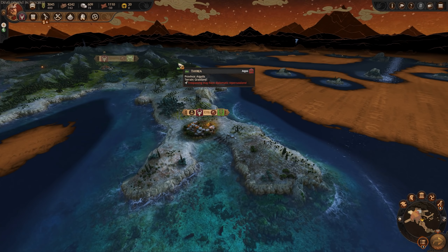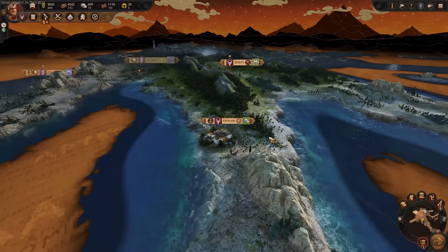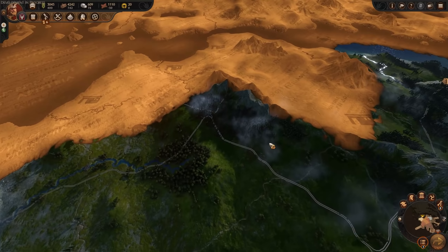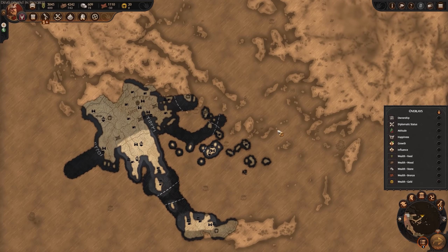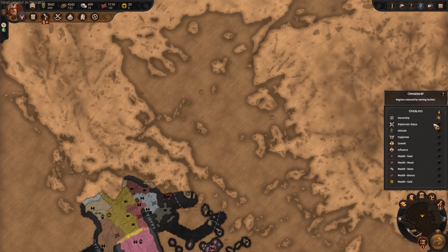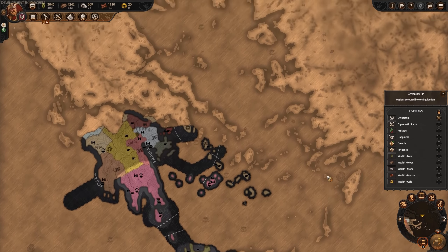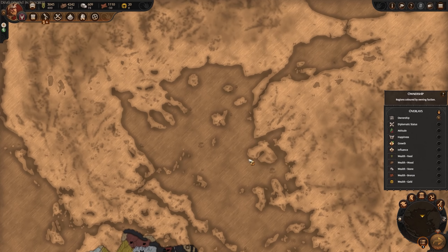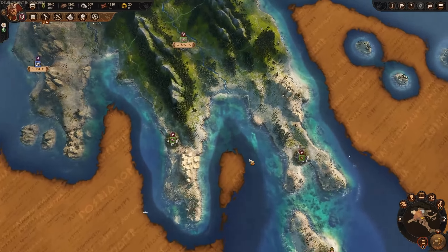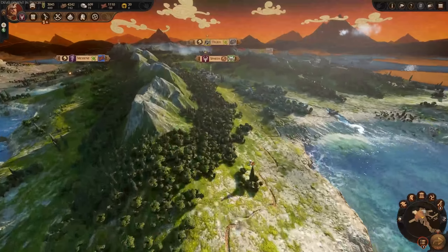The last thing to talk about is the visuals. The campaign map itself looks pretty fantastic — the water looks great, and I really like the sky, the cartoon kind of sky. It reminds me of that Disney Hercules movie. The colors are really nice; mountains, trees, and greenery look good. I'm a fan of the UI and its coloring as well. The map itself is pretty damn huge — Troy starts over somewhere, so there's a fair old trek if you want to go for that story victory.